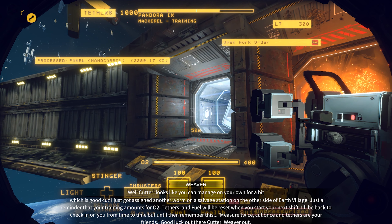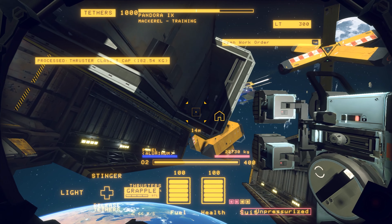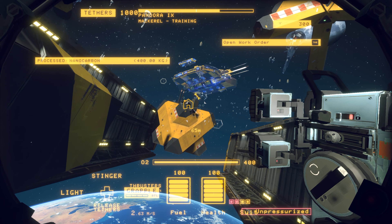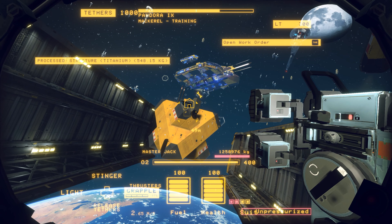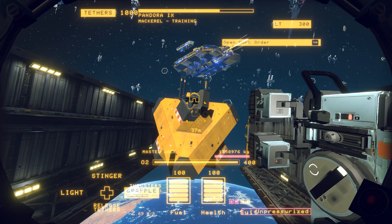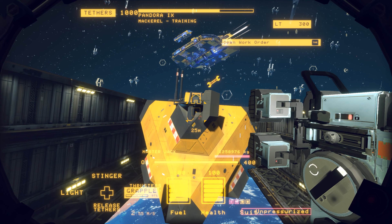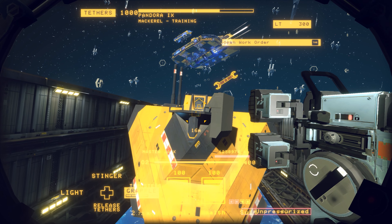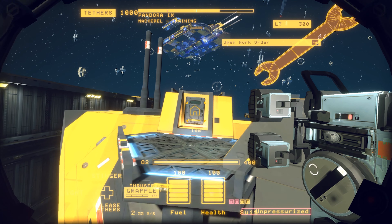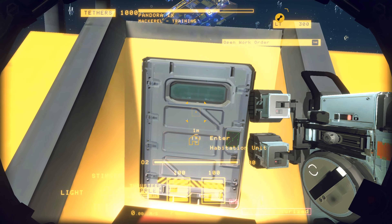We've wrapped. That's got to be worth a good bit. Enter the hab. So we're done cutting from this ship, I think. We probably made a good bit, and we're a little bit low on tethers, but that's entirely okay. Oh man, it's so slow. Wish there was a boost. If you go too fast in space, it becomes very difficult to stop, which is probably their narrative reason for doing so.